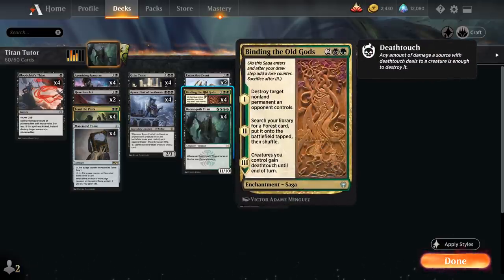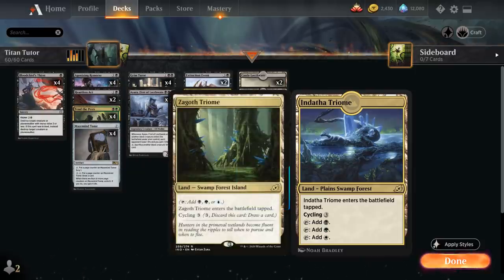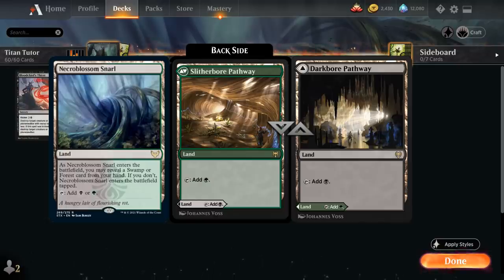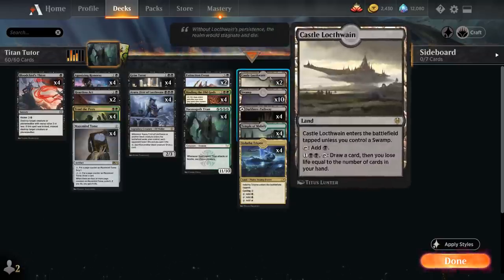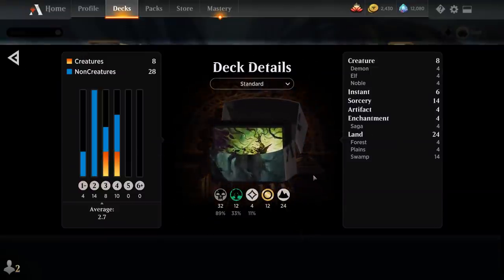The mana base is heavily skewed towards black since we only need green mana on turn 4 for Binding and turn 5 for Tenth Pests. We have 4 Zagoth Triome, 4 Temple of Malady to scry, 4 black-green pathway, 10 basic Swamps, and 2 Castle Locthwain for late-game card draw. We're not playing any Snarls since they come into play tapped too often. Now let's jump into some games.